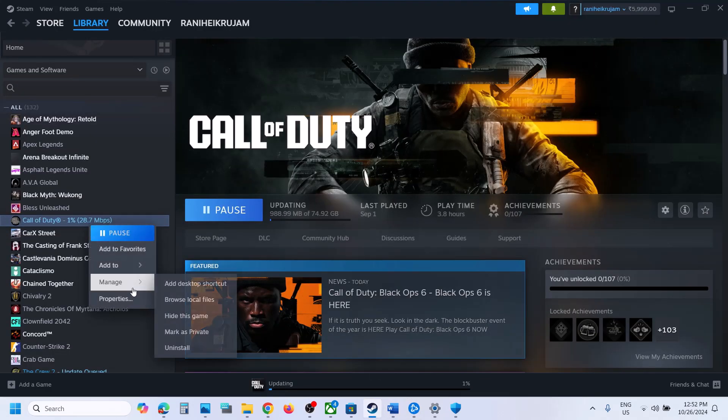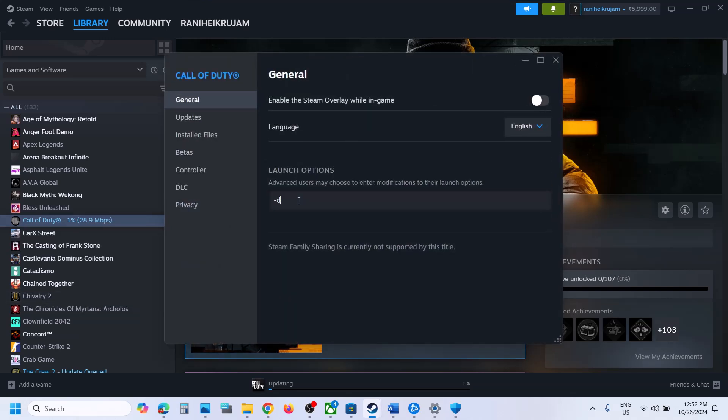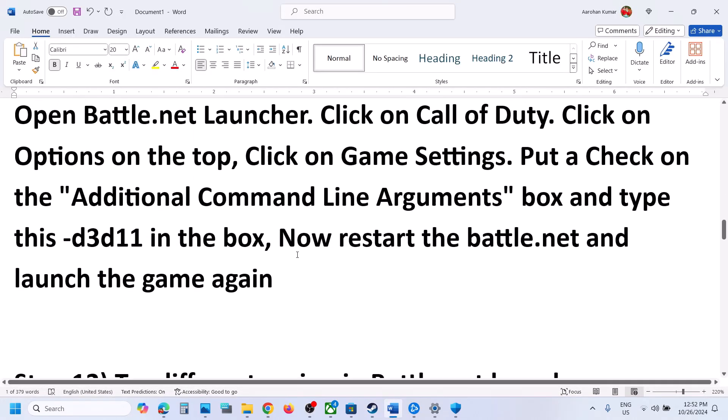The next step is to try DX11 or DX12 in the launch options. In Steam, right-click the game, select Properties, and in the Launch Options type -dx11. Launch the game and check. If that doesn't work, try -d3d11. If that doesn't work, try -dx12. Launch the game and check. If still not working, remove the launch option and follow the next step.